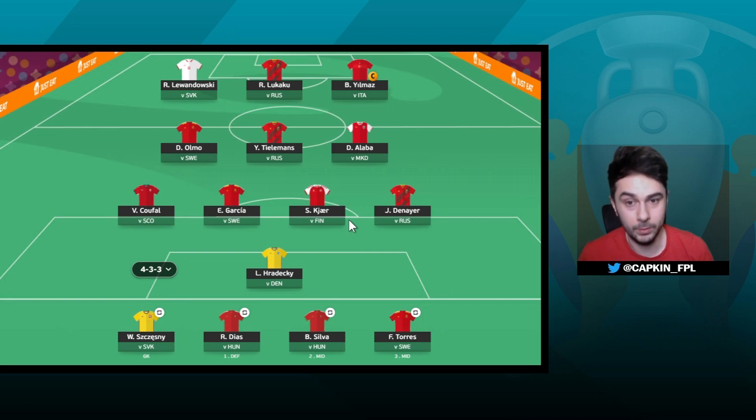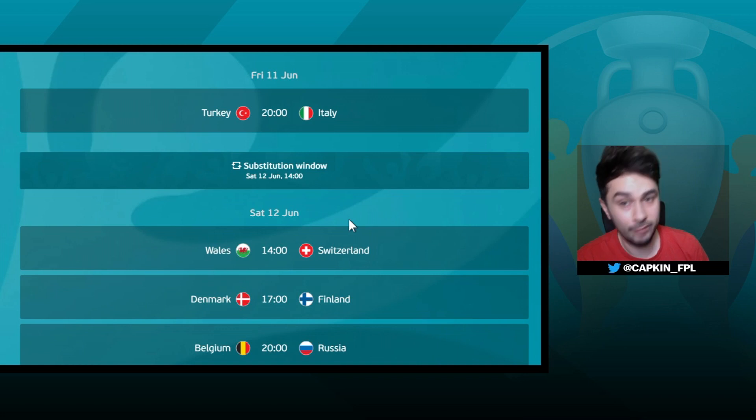The captain in this game is very important. We need to look at these fixtures and dates. Let's say I captain Yilmaz for the first game — it basically gives me another shot at a captain. If he plays up to 60 minutes and only gets two points, doubling that to four is a blank. You want eight to ten or higher points doubled up. So if Yilmaz scores two goals and wins a penalty — that's over ten points — I'm happy and I keep my captain on him.